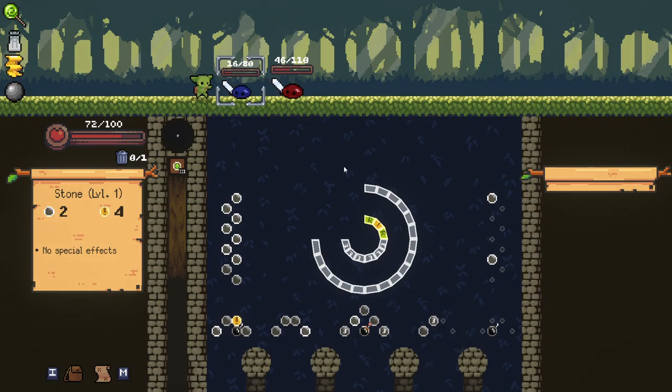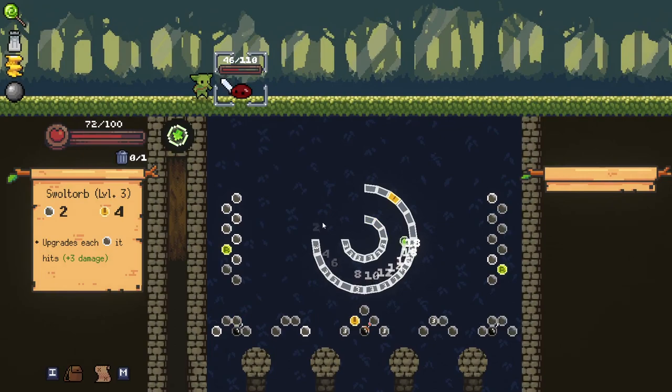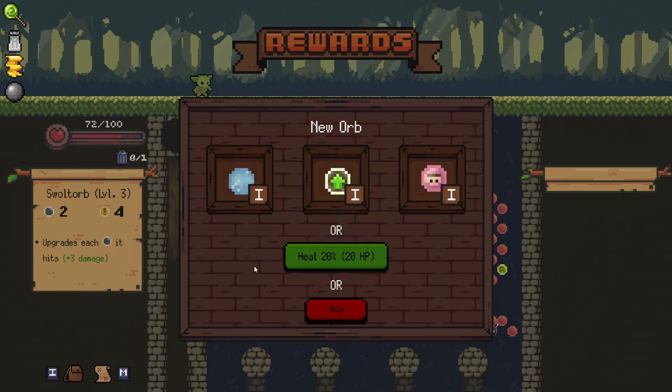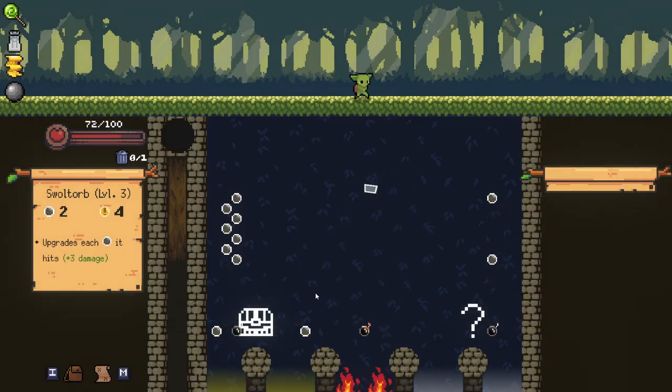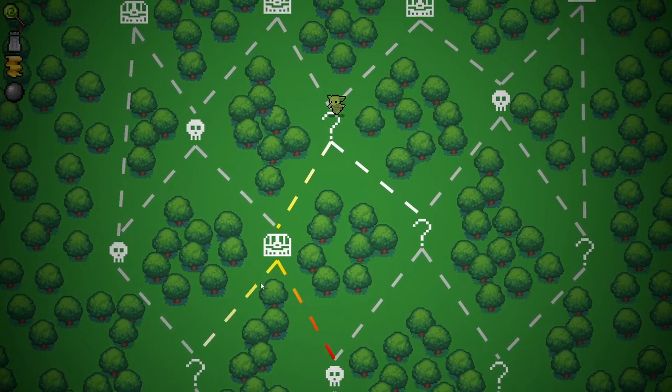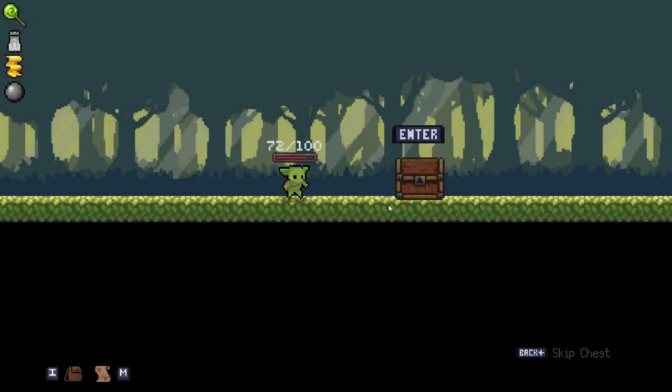We still haven't hit a bomb yet, unfortunately. The bombs are a little tricky on this one. Plus six on all of those — that's incredible. We do enough damage to kill this guy anyways. Another Swaltorb — hell yes! If we can do multiple Swaltorbs and get them all upgraded, we could have a really good setup for just dealing a lot of additional damage. This is a build I've never gone for before, so I'm interested in it.